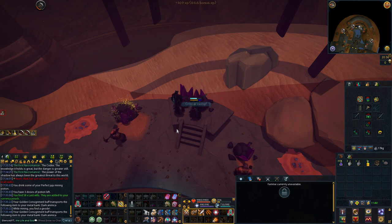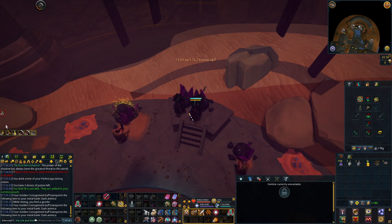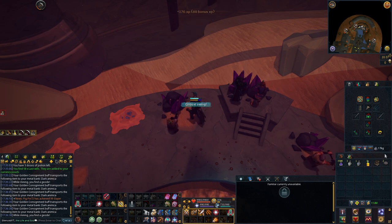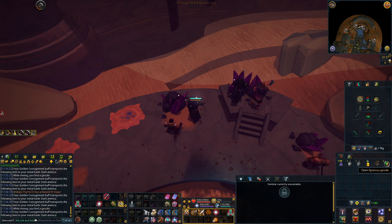You can have it sent straight to the bank through sign of porters. If you have the grace of the elves you can teleport 500 of them at a time before replenishing it. If you have the golden consignment buff still active then they automatically go straight to your bank. You can also do some other ores like bainite ore which is also pretty good GP per hour. Overall it's a pretty good AFK money maker. You'll also be getting some geodes while mining — igneous geodes as well as sedimentary geodes. The sedimentary geodes are the best; they're quite rare but can have on average about 200 to 300k worth of items in them, so you will be making some extra profit from that.